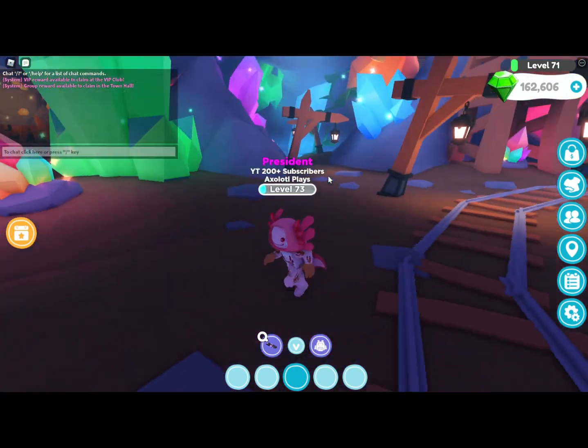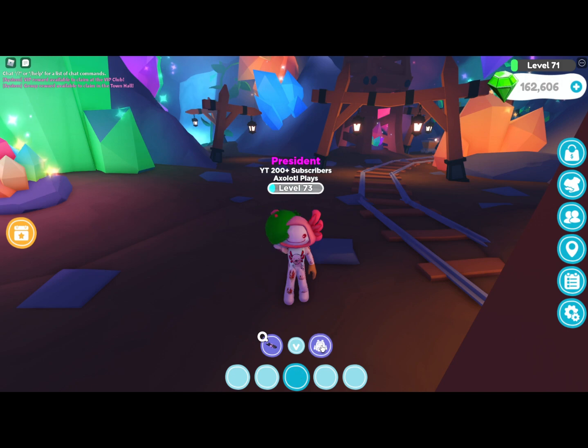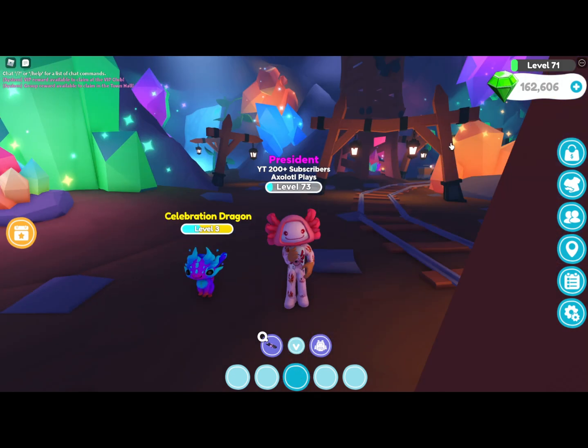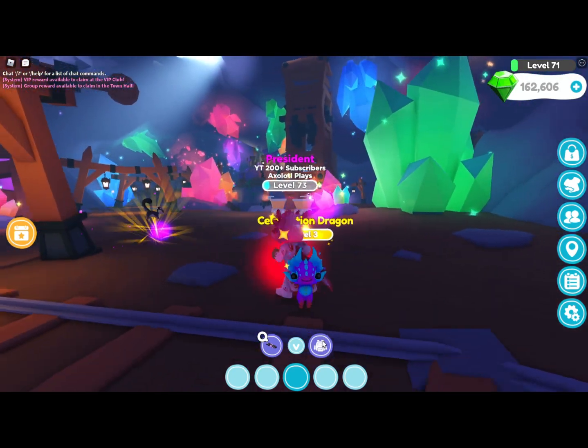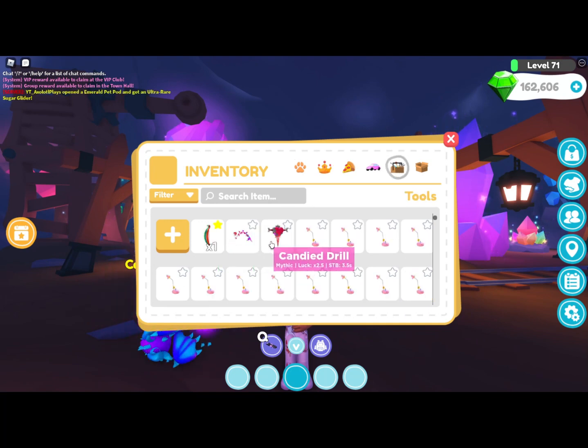The first tip is: if you have any pets, specifically a Celebration Dragon — normal, rainbow, shiny, or shiny rainbow — go ahead and equip that for the normal mines. Note that this pet does not work for the other mines.